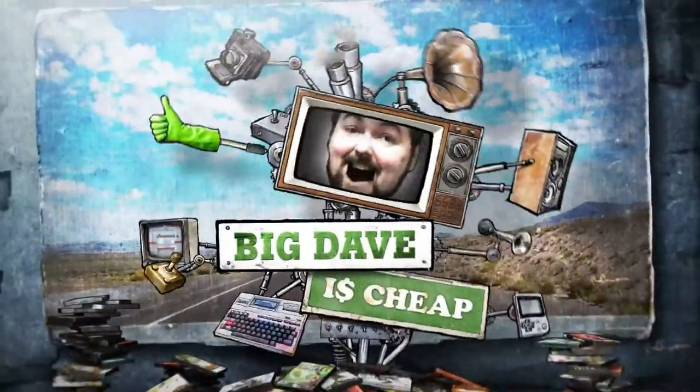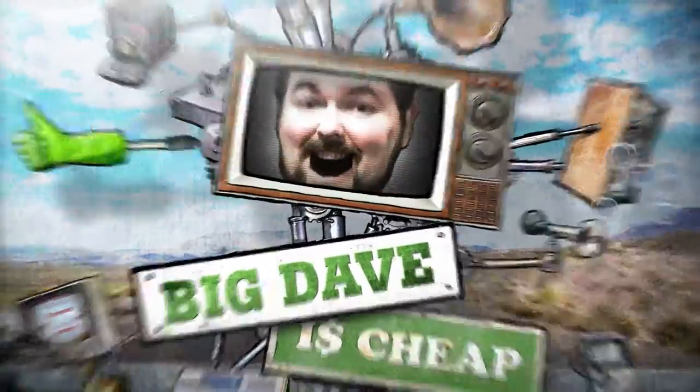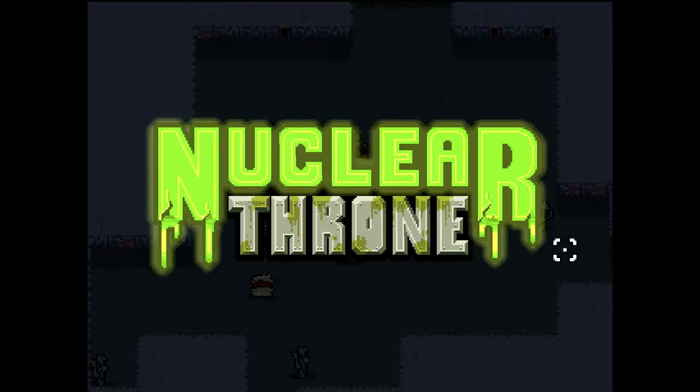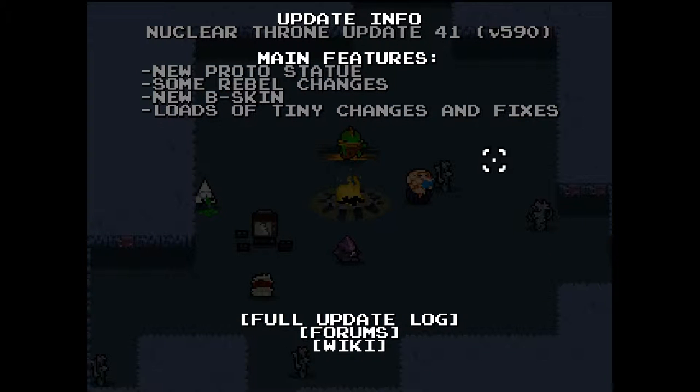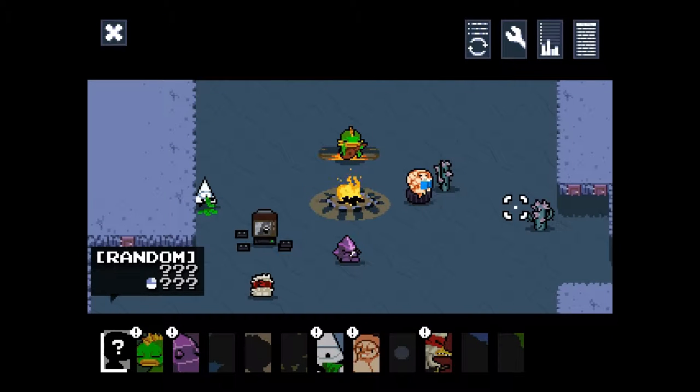Hello Internet, it's Big Dave here, and it is time for more Nuclear Throne. We are on update number 41 — new proto statue, new rebel changes, new B-skin, loads of tiny changes and fixes. I don't know what this one means; I'm sure that's something much later in the game that I have not yet reached. The rebel changes I haven't read up on, so I'm not 100% clear on what that entails and if it will make Rebel a more playable character for a scrub like myself.